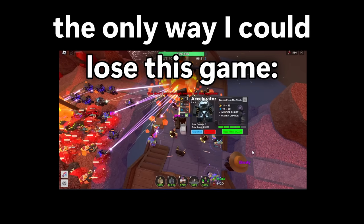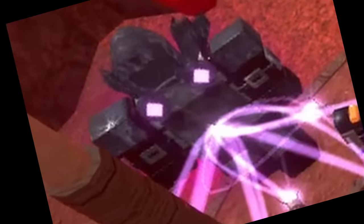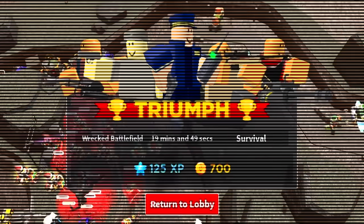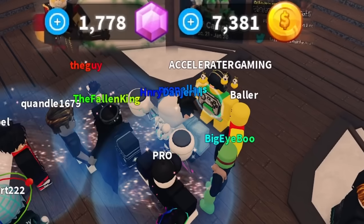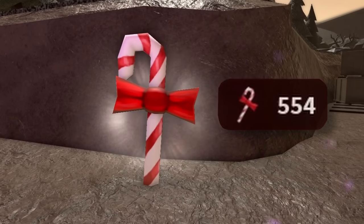But then something terrible happened — the only possible way I could lose this game. Not by a boss ability, or an accidental tower sell, or a meteor shower. Rather, I got disconnected, literally 60 seconds away from winning the match. This internet disruption meant I didn't earn the coins and EXP rewards, which was pretty annoying. But luckily, I did get to keep my candy canes, so at least that let me get another skin.